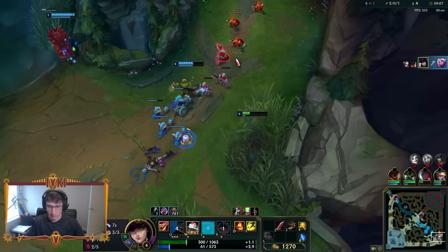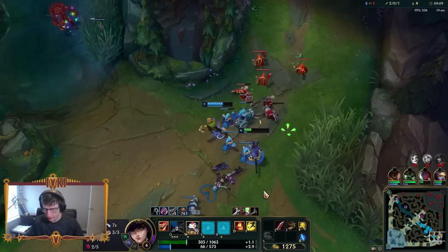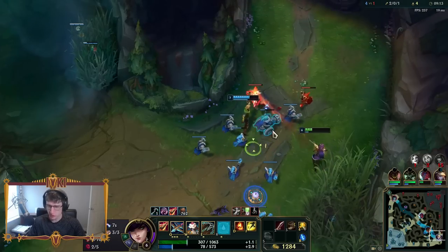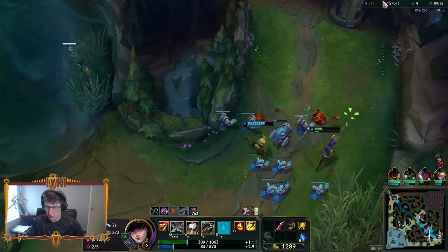No way! I literally did not think that Q was going to kill, so I ulted. But luckily, Caitlyn's one of those champions that if your ult doesn't go off, you just get it back.